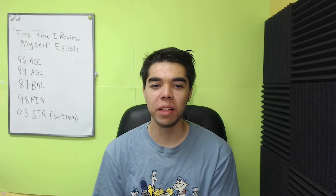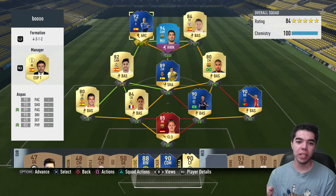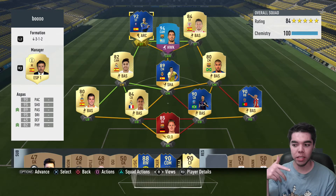Can we just take a second to realize — why does Architect add 15 strength? Since when have architects been really strong? Anyway, I'm going to be using Aspas in a similar squad to what I used yesterday when I reviewed Boateng. If you haven't seen that video, check it out — it should be on the side somewhere.